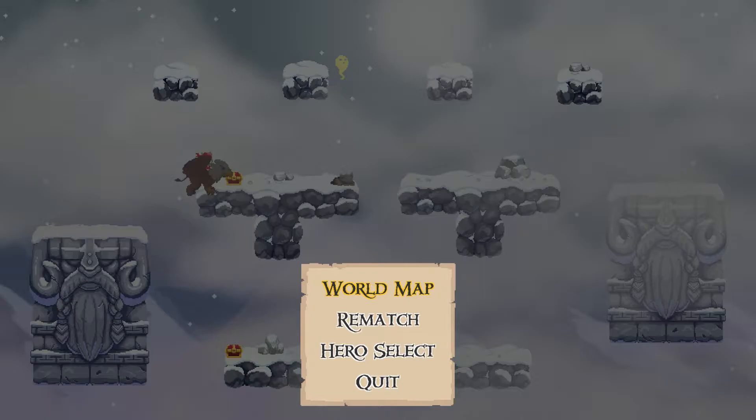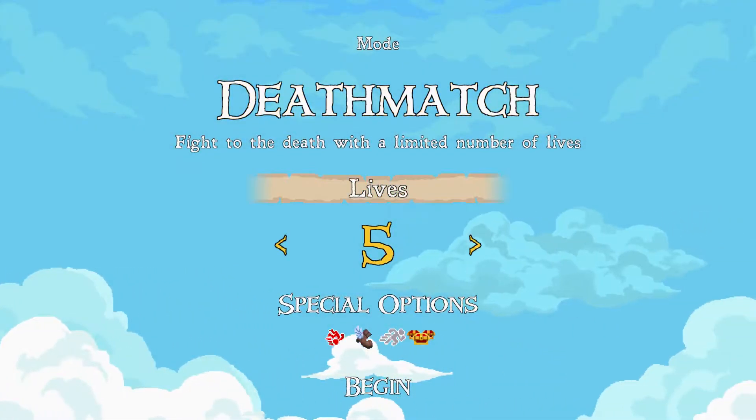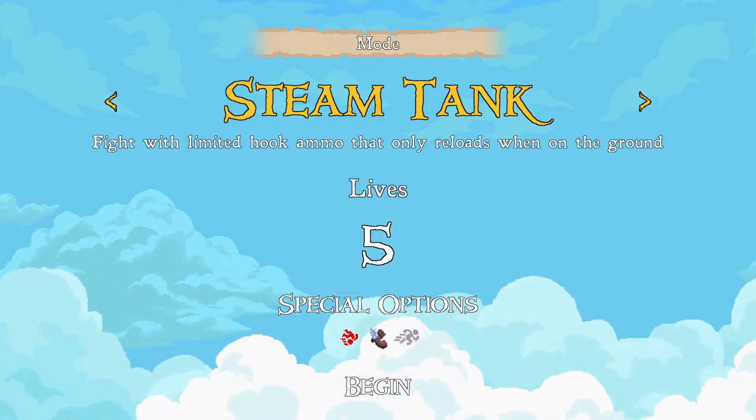Let's do that again. Giant chicken — I went for a giant chicken. I would love a giant chicken that laid explosive eggs that homed in on people. Let's turn off lots of chests. If there were deadly dodges, I'd love a no-hook mode even — could you imagine just killing only with dodging? That'd be tricky. Let's try another mode: Steam Tank. Fight with limited hook ammo that only reloads when you're on the ground. Let's give it a shot.